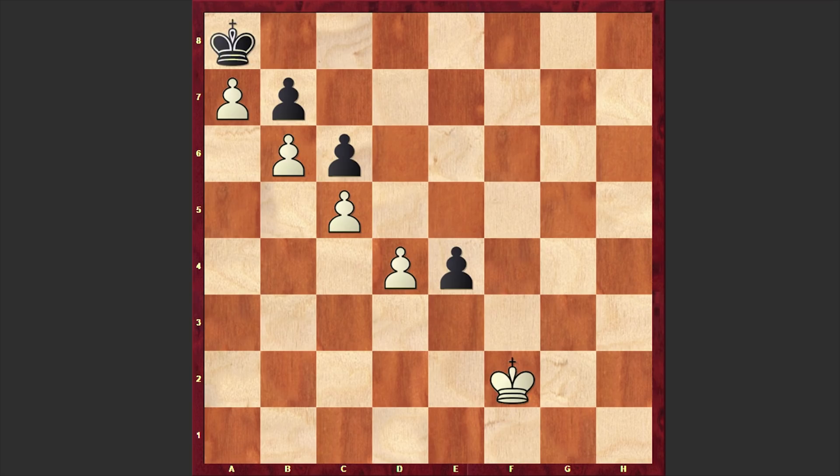D takes e4, and only now we are winning the pawn on f2. E3 check — this time again we are playing king e1 in order to gain a tempo and then push forward the d pawn. C takes d5, and only now we are winning the pawn on e2.